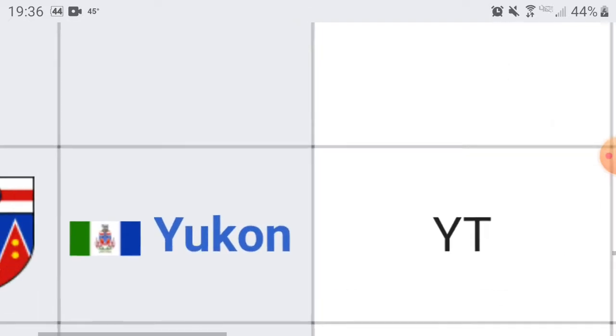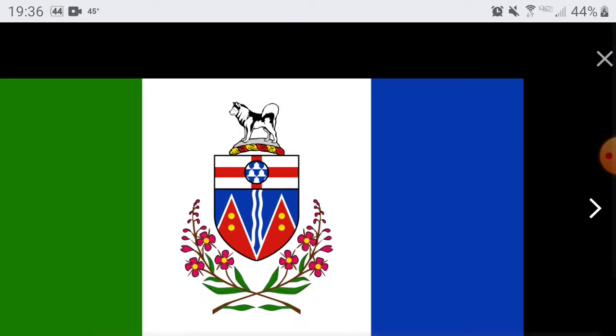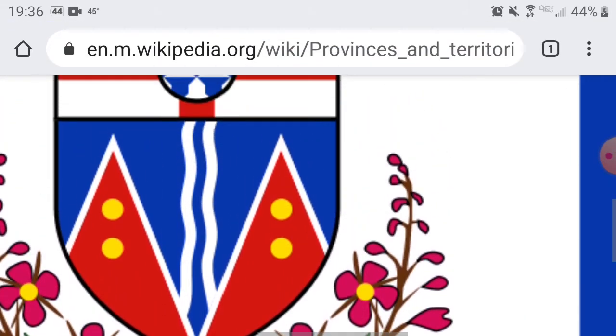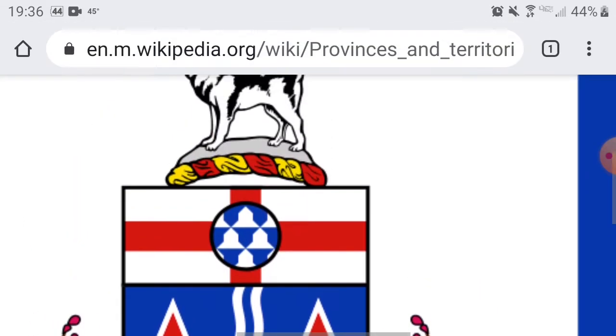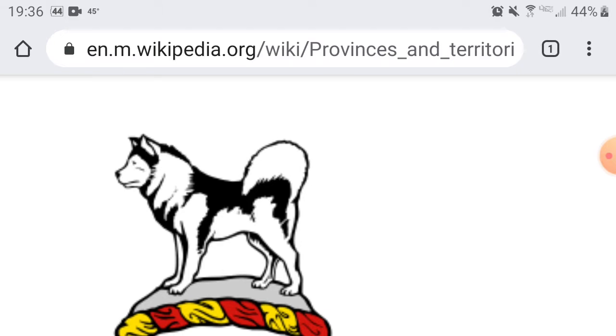Next up we have the Yukon Territory. Capital is Whitehorse. I really like this flag — the green, the blue, and the white look pretty good. And I like the design for the arms too. I thought that was a cow for a moment — maybe it is a cow, I don't know. Correct me if I'm wrong — I don't really know the origins of any of these flags.